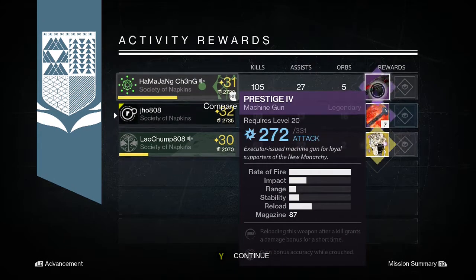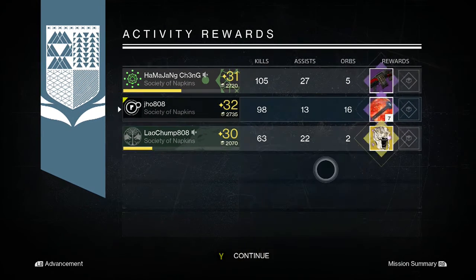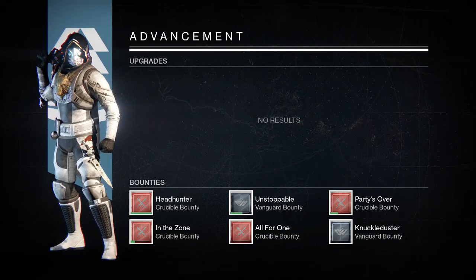I can trade it for Molts of Light or whatever I need at the moment. My friend also picks up an exotic Skull of Dire Ahamkara, and I believe my friend picked up a Plan C. My other friend picked up a Plan C in the previous one as well.